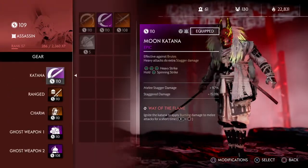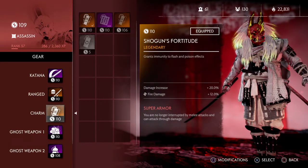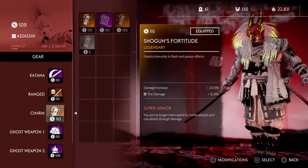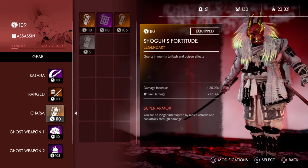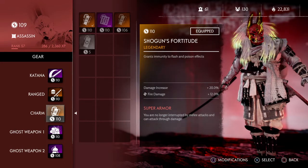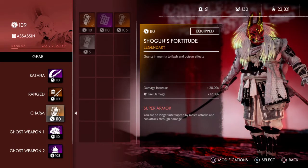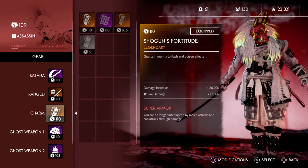Let's look at the build. Under my gear, the main thing you're going to see that is very important this week is Shogun's Fortitude. The reason being — if you look at that — it grants immunity to flash and poison effects. This week on the modifier for the Nightmare Story mode, they have poison clouds, toxic clouds nonstop. Every time one dies, they blow up and run toxic. Do you have to have this to beat it? No, you don't. But I promise you it makes the biggest difference having this one charm on.